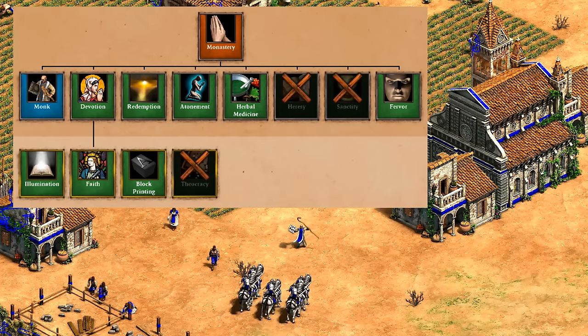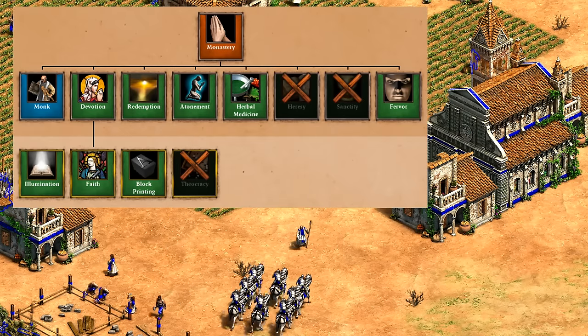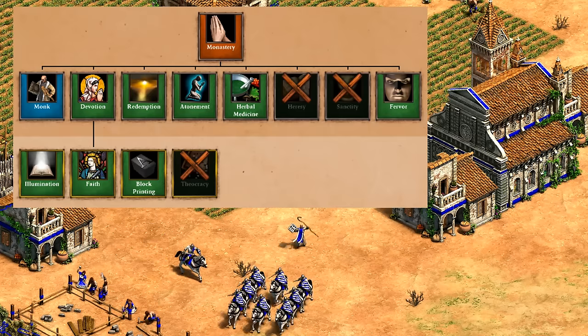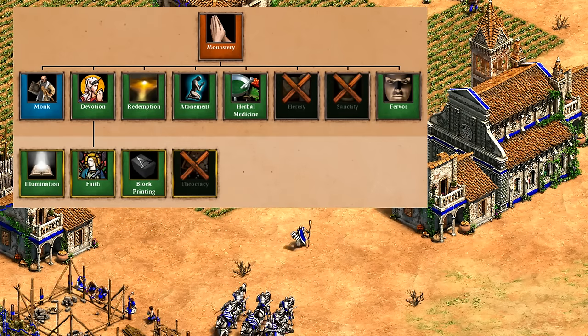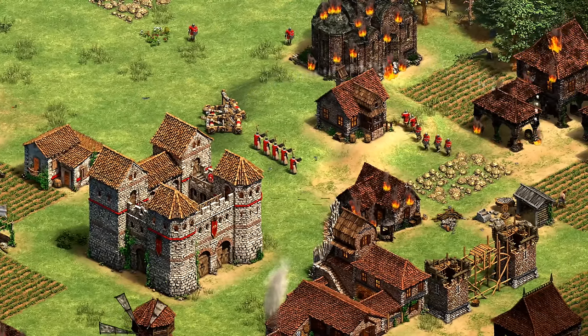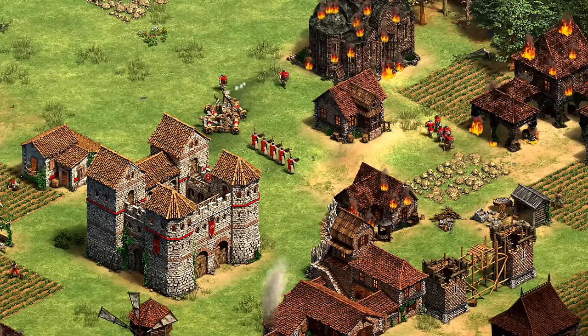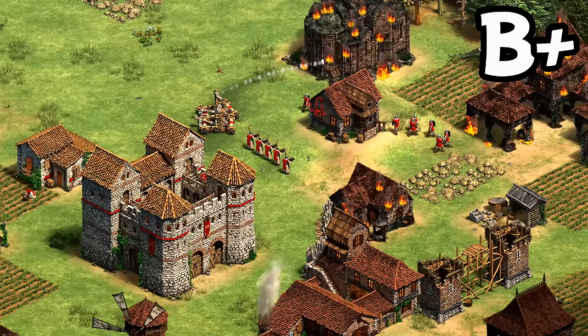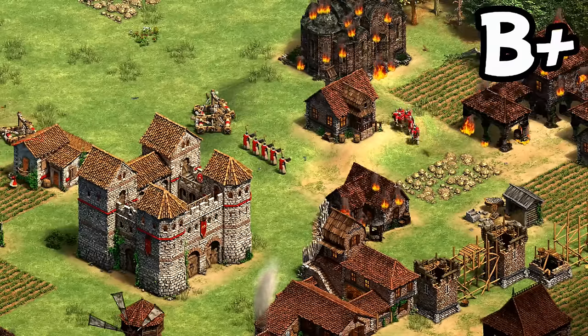Taking a quick look at the monks, Romans are fairly unusual for missing the extra HP from sanctity, though they still have the essentials, with redemption and block printing as the two I look for first. Monks actually have a few helpful roles here — against particularly knights, which can otherwise run around Roman infantry, or as a response to onagers, which are a constant threat to scorpions. I'd say it's a B+, and keep them in the back of your mind as a less obvious but definitely useful unit to mix in.